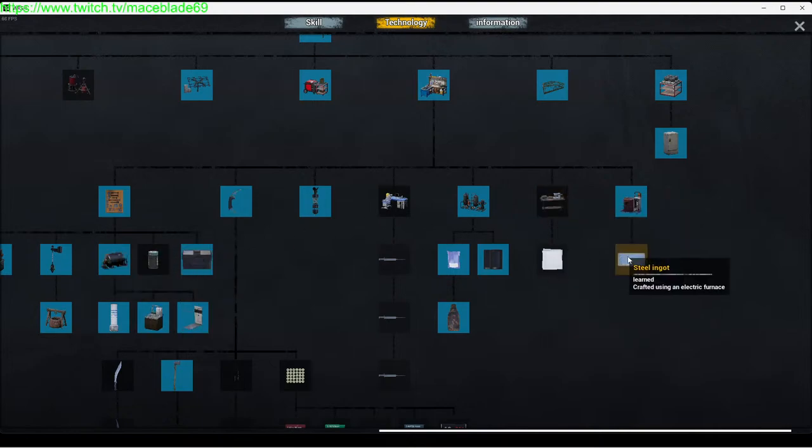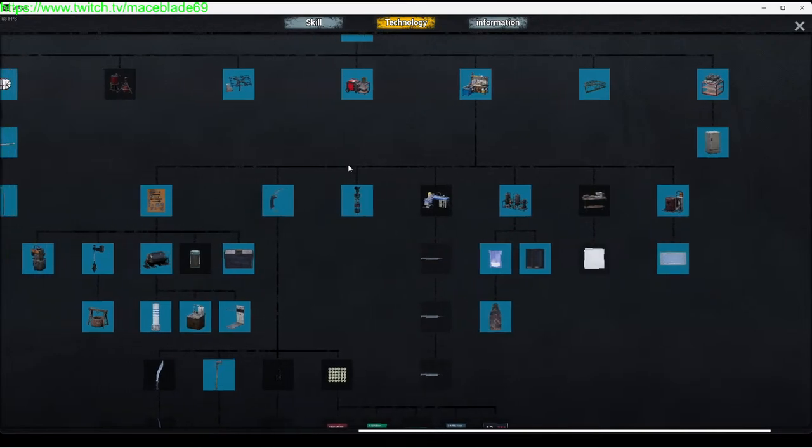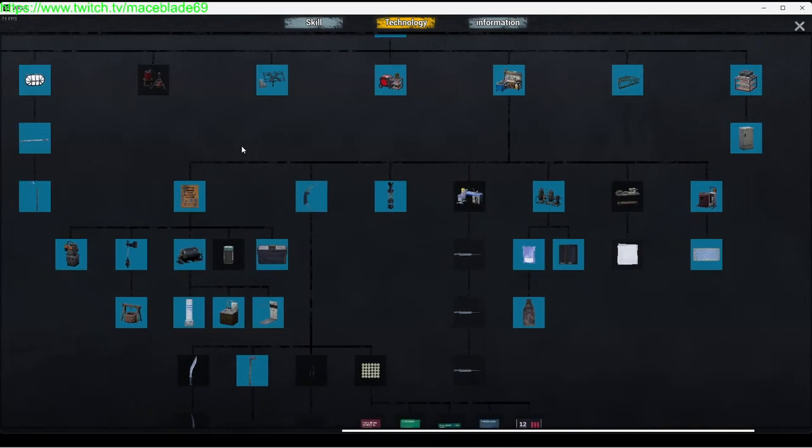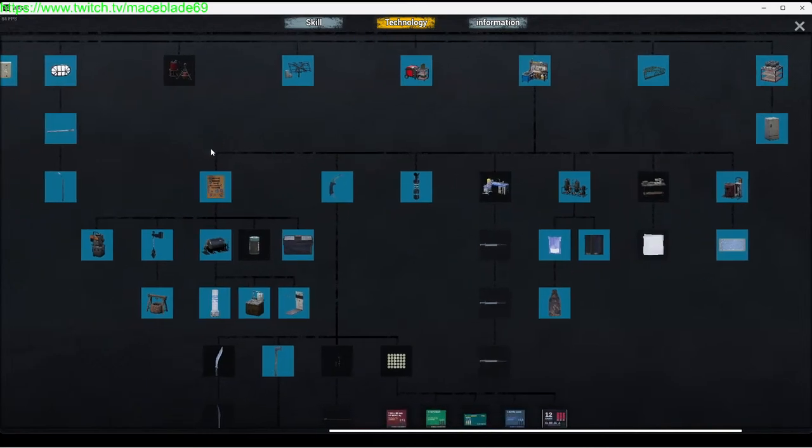You're going to need steel ingots, so do not cancel out the fact that you're going to need the electric furnace schematics as well as the steel schematics. If you're out and about, please do not throw those away or forget to loot them. You need those because you have to have the ingots to unlock the delicate parts.